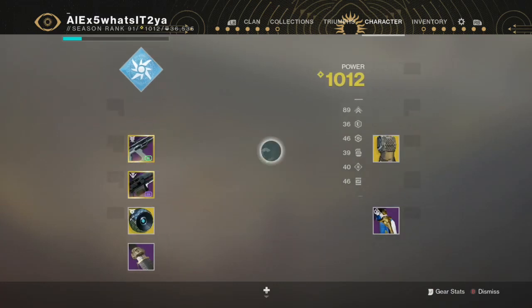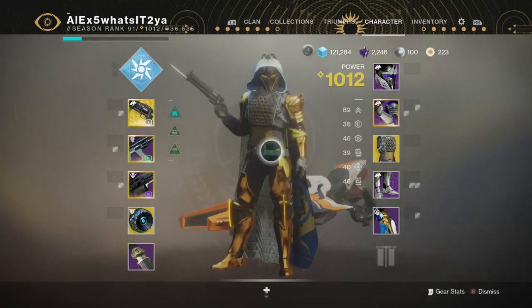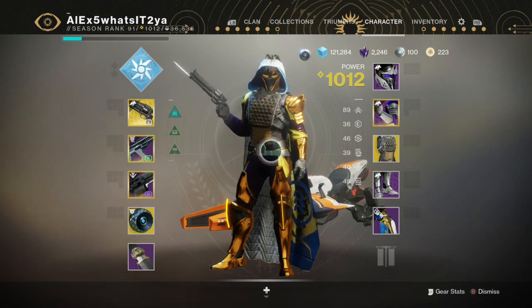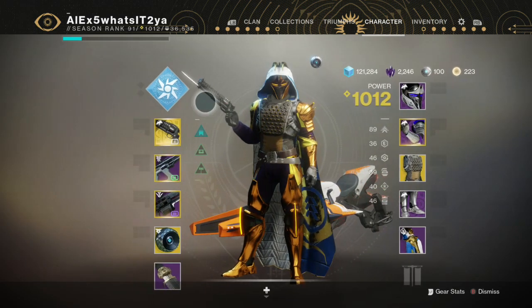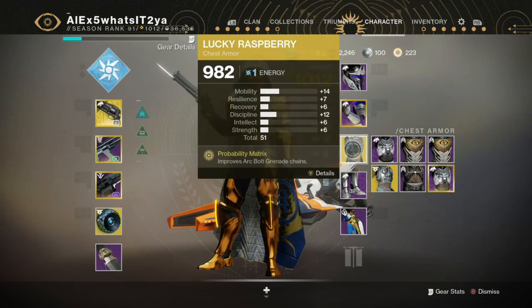I'm sure you have a cloak, or a bond, or a mark that is solar, especially since you can just pick them up and get them to six. And the big thing for hunters here, for that arc bolt grenade: use Lucky Raspberry.